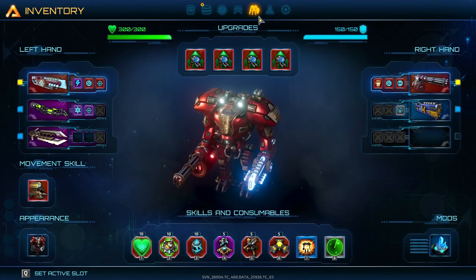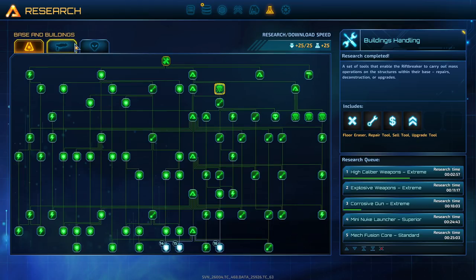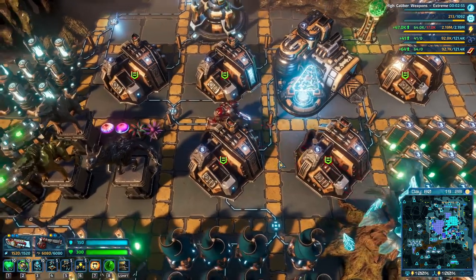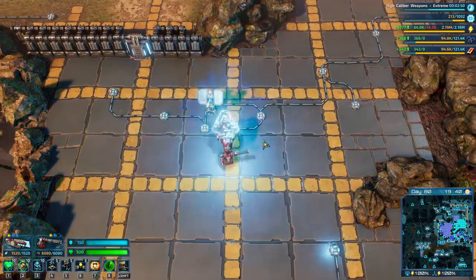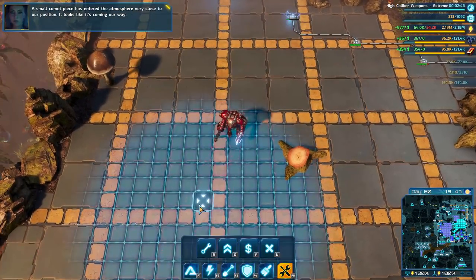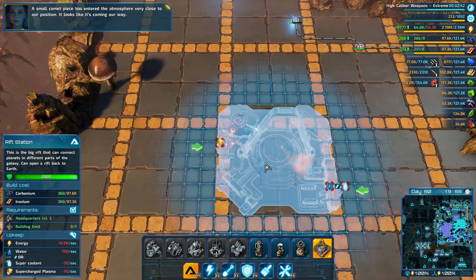Anyway, that's pretty much where we are. We're still researching — we still have a few things. Not a lot of things we haven't researched yet, if we really look at it, mainly on this part. But that's coming along as well. So let's have a look — I have to have every single resource on the map. So that is a good start. What we will be doing here today is we'll be building that portal. The comet has entered the atmosphere very close to our position.